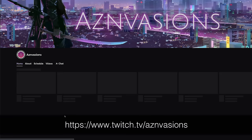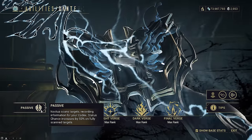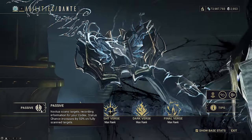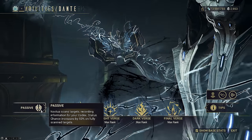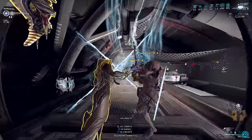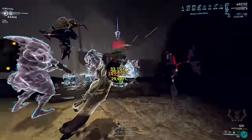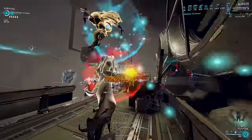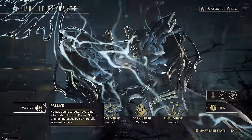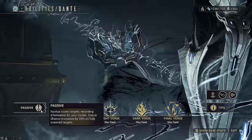If you're curious about survivability, I have a separate point on that after going over his kit. His passive: forget about it. It scans enemies into the codex for you. That's nice, but the extra 50% status? It's annoying to test if this is innate status, final status, or multiplicative status. It doesn't matter — you don't need to do anything to benefit from this passive. It just exists. It's useful at least, but don't think too much about it. I would not make builds designed around it.